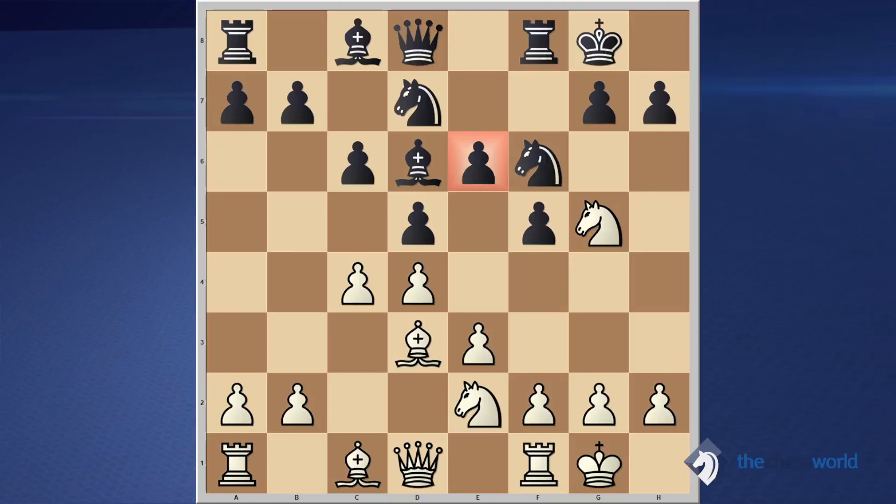If you look at this position, black has a motive — the weakness on e6. But what about white? There's something not too brilliant: that knight on g5 is too far advanced. When pieces are advanced, they are vulnerable. We also realize there is the x-ray of the black queen standing right against that point, which is very uncomfortable.